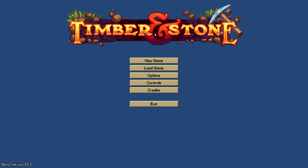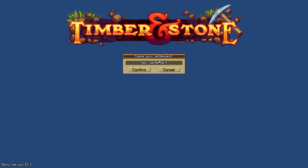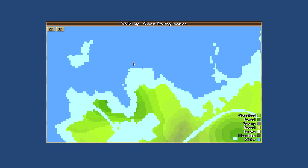When you first launch the game you've got the main menu — you can check the options, get an idea of where the controls are, and then hit New Game. You come up with a name for your settlement; I'm just going to call this one Tootville. I'll choose a small world so it's not too large a map and will run decently quickly and not take long to load.